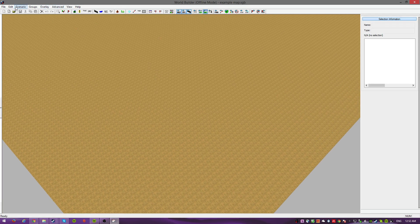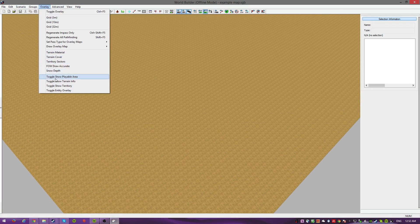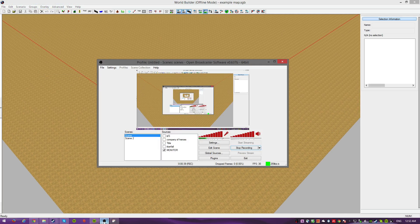First thing I want to do is turn off the fog because it's annoying and you can't see what you're doing. And you want to toggle Show Playable Area. Okay, this is recording.